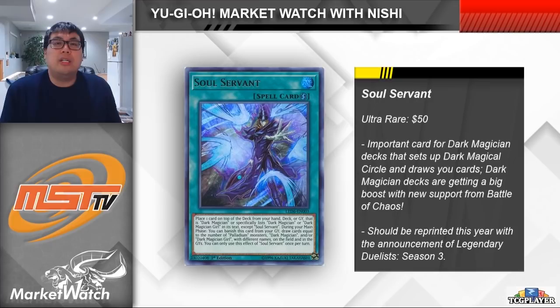Next up, we're moving on to Soul Servant. I don't know exactly when it is that this card got so expensive — up until this video I thought Soul Servant was still only a $30 card or so. However, it turns out that this card is all the way up at $50 a piece. It's a really good card, letting you legally stack your deck with a Dark Magician card, and it also lets you banish it from your graveyard to draw additional cards, which is really useful. Dark Magicians are always going to be a popular deck to build with a lot of casual players given how iconic the Dark Magician is, and there is additional Dark Magician support coming in Battle of Chaos, the next core set, which is naturally going to push people to pick up some of the older support cards.